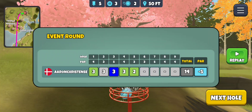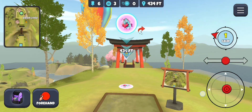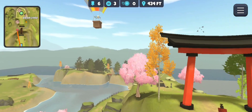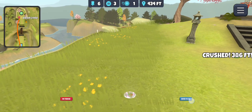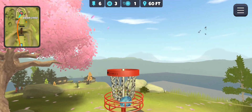Hole number six, par three. Used to think it was a triple mando, but it's not — don't have to go up the middle. The easiest route is the left side with the forehand, either sapphire or PD. I like to throw the accurate roll sapphire for most winds. Would have been nice to have the PD in that wind. 60 feet — and we got it to go.